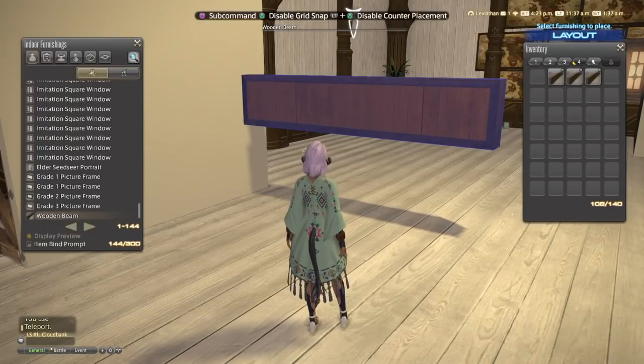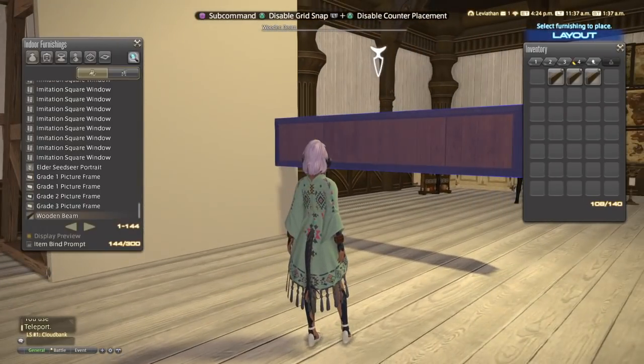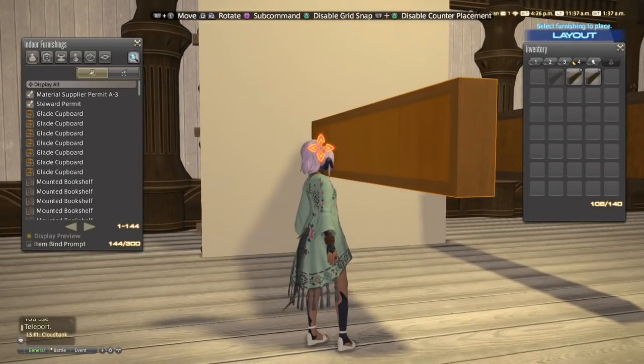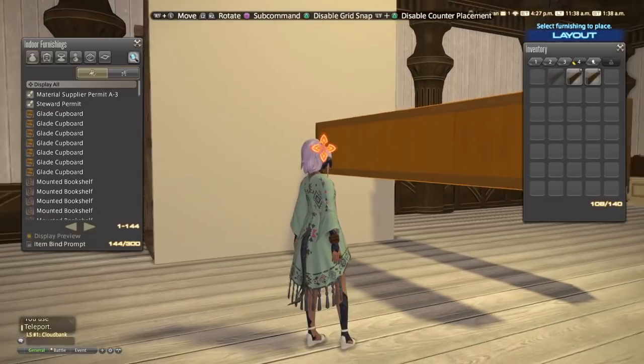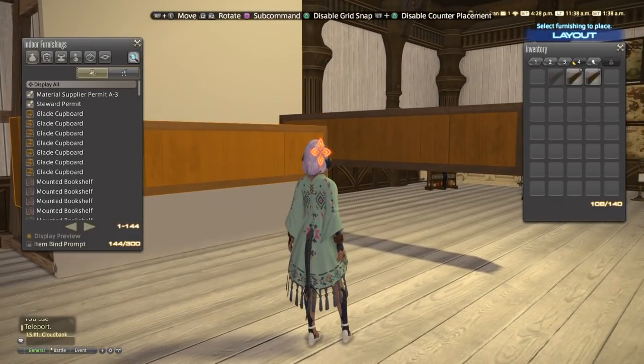We're going to be using these wooden beams to help us sink things into the floor. These beams are really unique in the fact that they function both as wall-mounted items and partitions, so you can put stuff on them reasonably well.